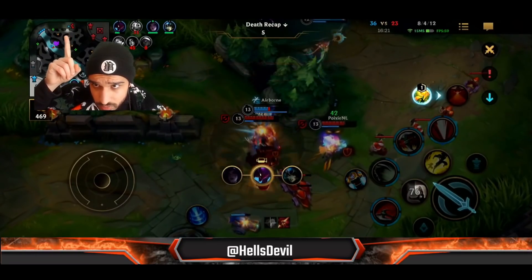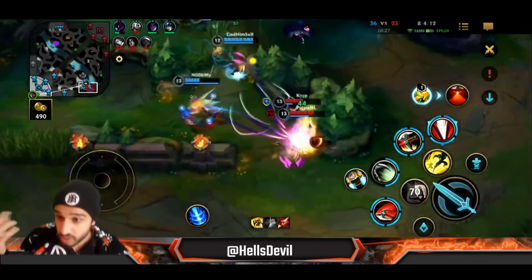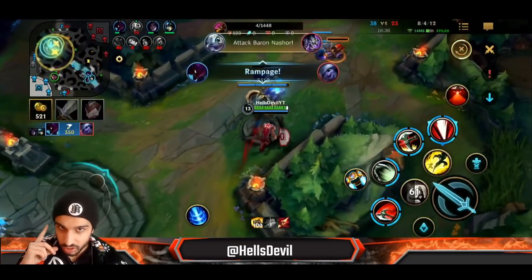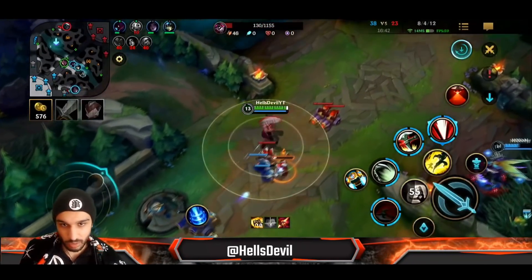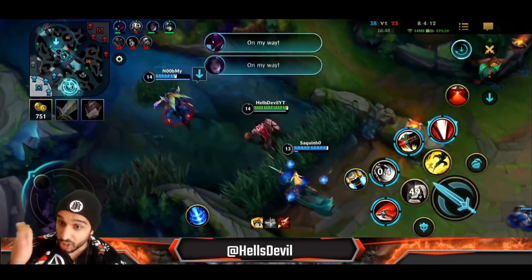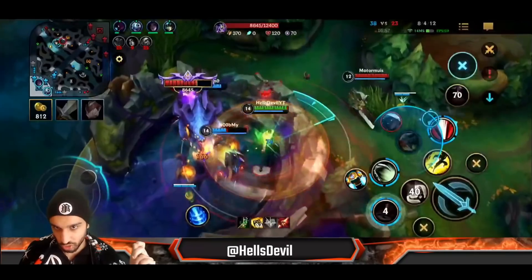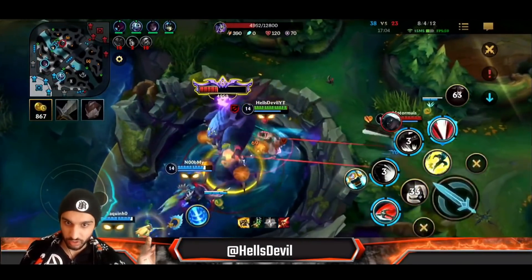You see that bush right there — you can hide in that bush, because the enemy is very likely going to be leashing the red buff. Then the enemy is going to walk through that bush. Take your second ability, do basic attack, second ability, basic attack — also works against champions like Irelia. This is going to get the enemy down to about 50-60% HP while you're at at least 90% HP. Of course I didn't do it this game because I was against a Malphite — you're not going to out-trade his passive shield like that.